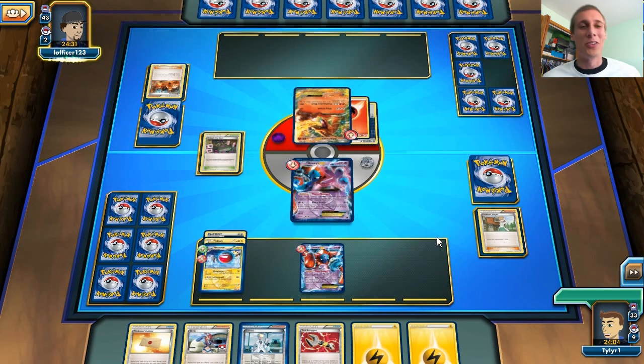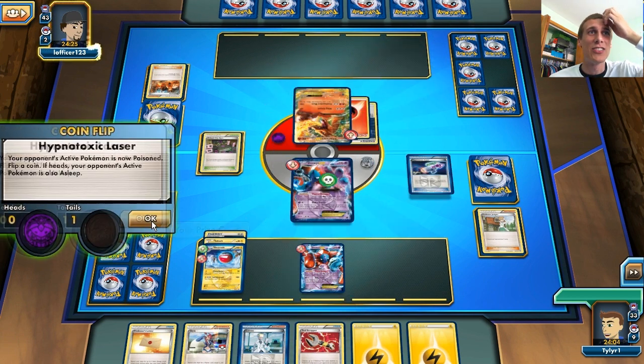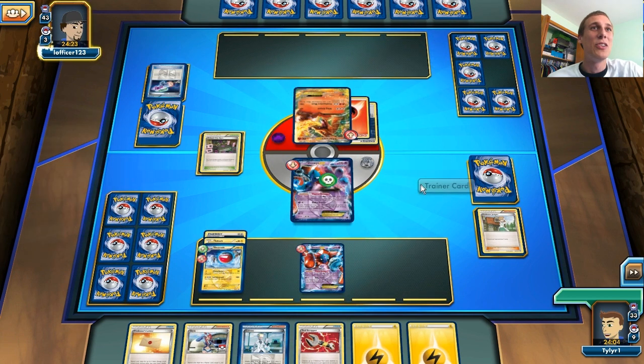Oh man, this is just bad, this isn't looking good at all. I kind of want to get a Thundurus in play. He's gonna knock out my Deoxys this turn too — all he needs to do is attach an energy.